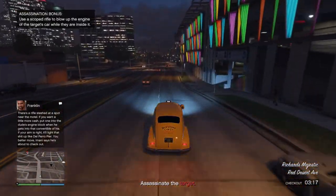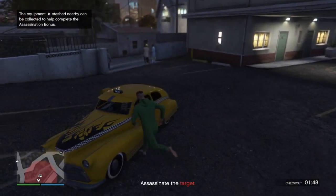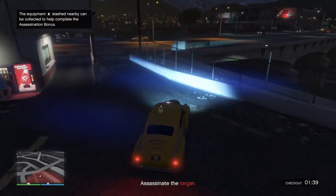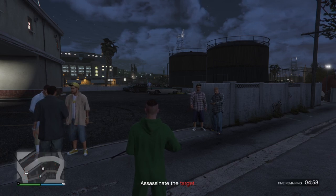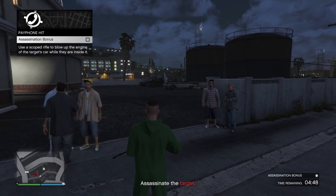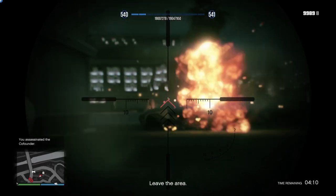The last payphone hit, which is also pretty tricky but not as difficult as the first three, is the co-founder. The co-founder is always staying at a hotel or motel, and on the parking lot you'll see a car with a guitar in the back — you'll recognize it immediately. In one version you have to wait until the target checks out and then blow up the engine of his car by shooting it while the target is inside. The tricky thing with co-founder payphone hits is that you always have to wait until the target checks out and know which car is his.